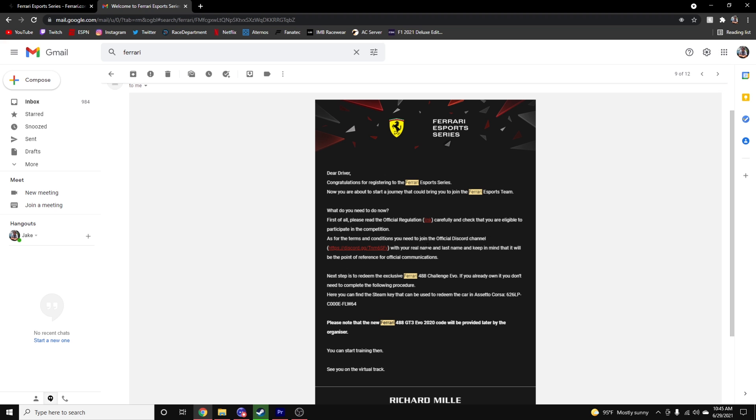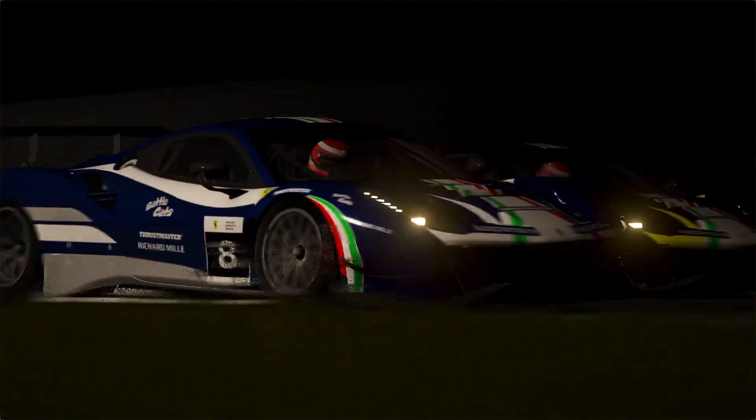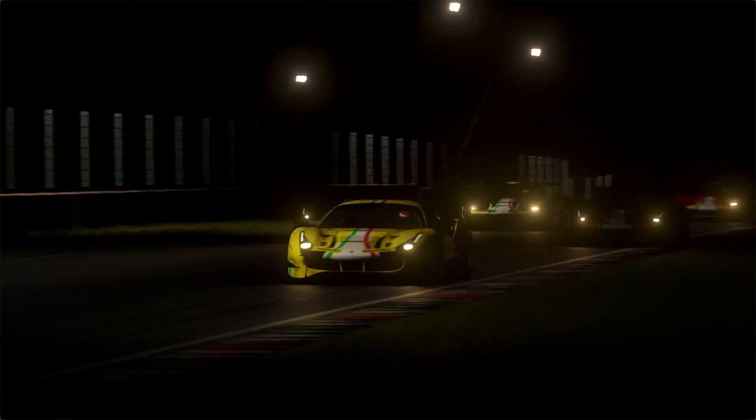Once it's done downloading, in Content Manager — since I assume you're all using that — it should be just under the default Ferrari tab, and you can go have fun with both the 488 Challenge Evo and the GT3 Evo. That's all there really is to it — super quick, simple, and easy, takes about a minute. Thank you all for watching. A like and a sub would mean a lot. Best car mods video is coming out tomorrow — highly recommend you stay tuned. I also want to diversify content a bit, maybe hop into some AMS2 stuff. Thank you guys for helping me reach 700 subs this month — let's aim for 1K. I'll see you all in the next one!